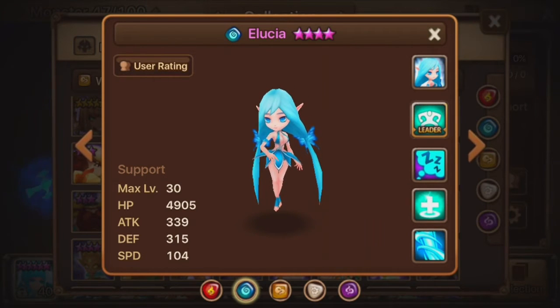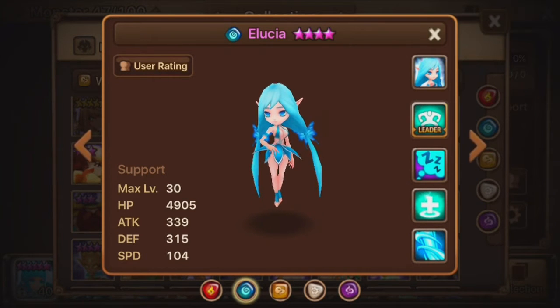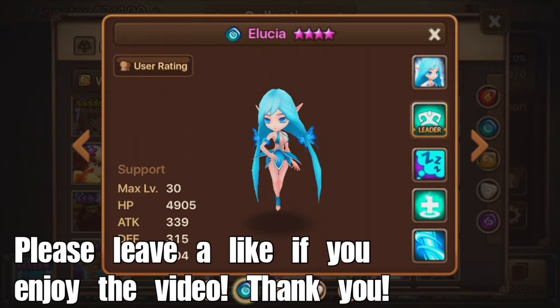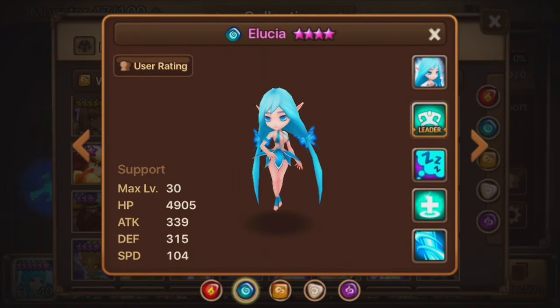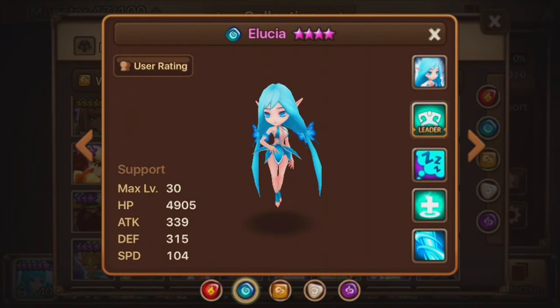Welcome back to more Summoner's War monster strategies! Today we are moving on to probably the most well-known monster in the entire game, because she is the first monster that every single player in the game gets, and that is the Water Fairy, Ellucia.